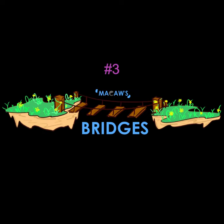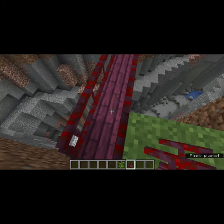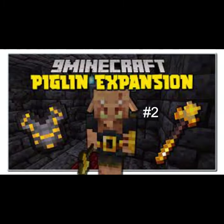Number three is the Macaw's Bridges mod. You can add bridges to a nearby village or to your own structures. Number two is the Piglin Expansion mod.